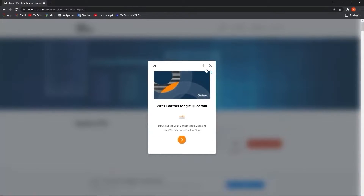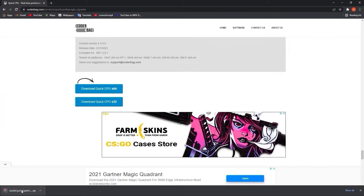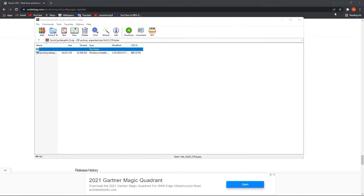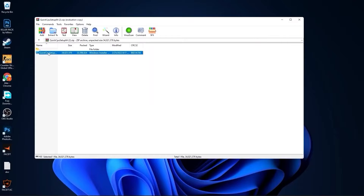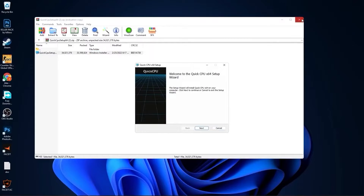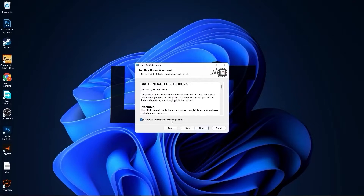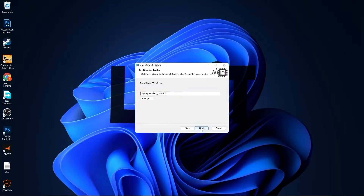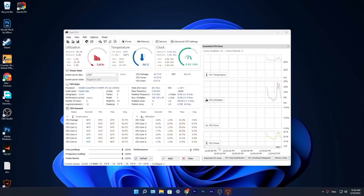Go to this website, scroll all the way down, press on the first download button. Close this page and it will download here. When it is done, press on it and press open, minimize Chrome, and double click on it. Close this page, close this page, press next, check I accept the terms, press next, next again, and install. Make sure you have this checked, press on finish.